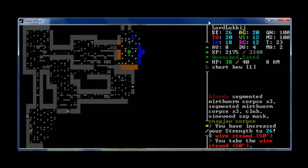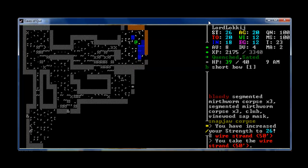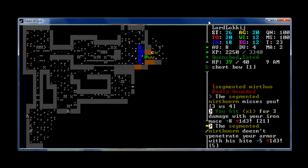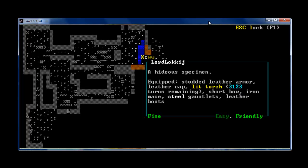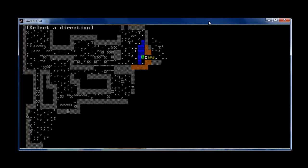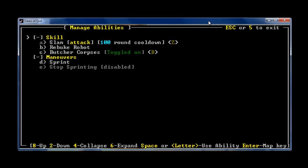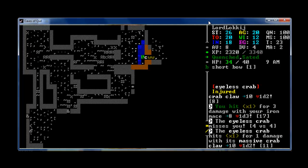Wire strand — pick you up. Let's see how my inventory is. I'll have to get to that trader in Joppa and see what I can sell. Ooh, eyeless crab. Average. I'm going to use my slam attack on him. I don't know if I've fought an eyeless crab yet. Let's just keep going and see how it goes.